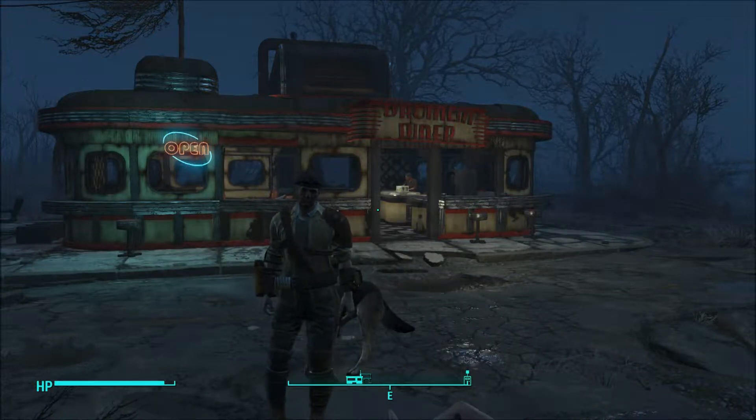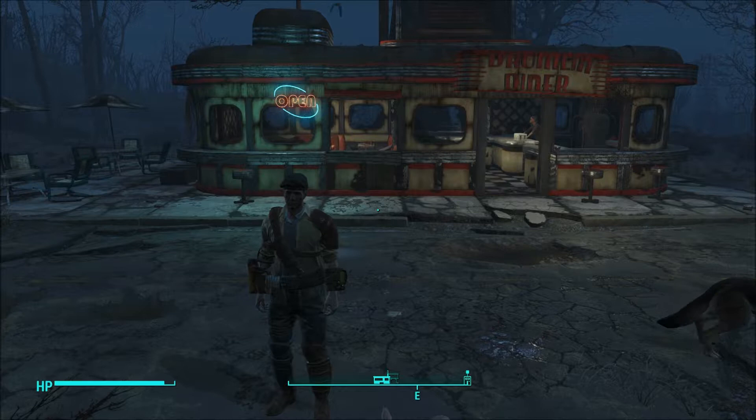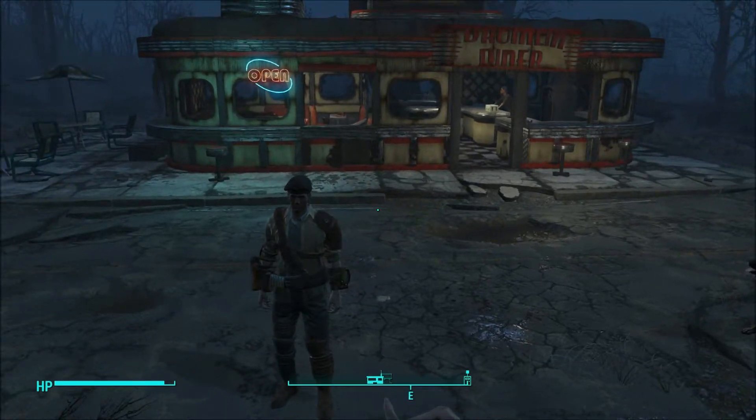Hey guys, I'm a Furby here and welcome back to Fallout 4. We're here at Drumlin Diner and we're going to head just right beyond the way over there to the Starlight Drive-In, and we're going to clear that settlement out. So without further ado, let's jump right into it.